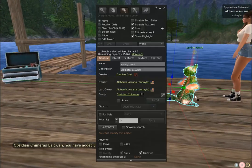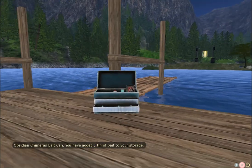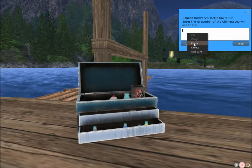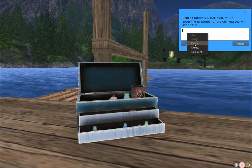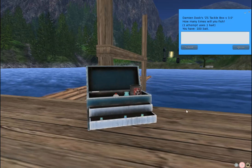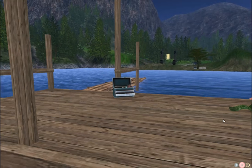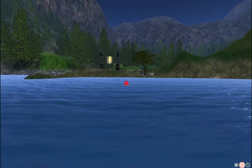I'm going to grab the number of my fisher — this is the easy way to do it. I'll go to the tackle box and click on it. It says to enter the ID of the chimera you'll be using to fish. This is the opposite of the training equipment, so put the chimera ID first because it needs to check that this chimera can actually fish. I have 100 bait, and it wants to know how many bait I want to use. I'm just going to use five for this tutorial. Now my bobber has popped out and says I have five casts remaining.